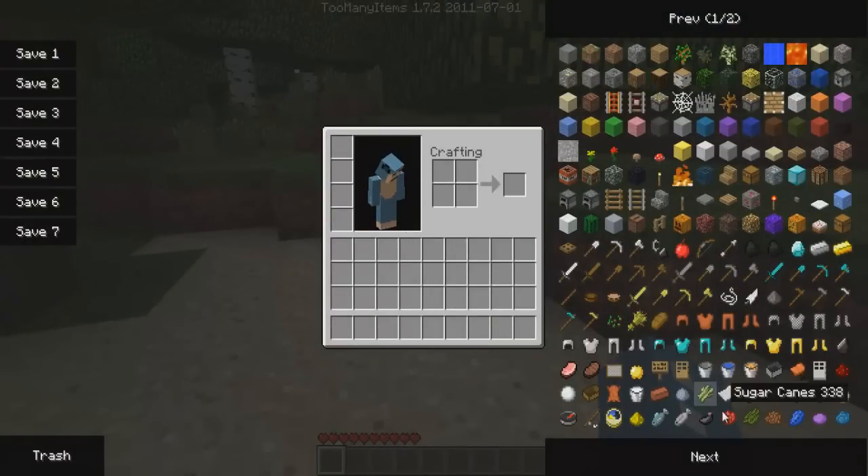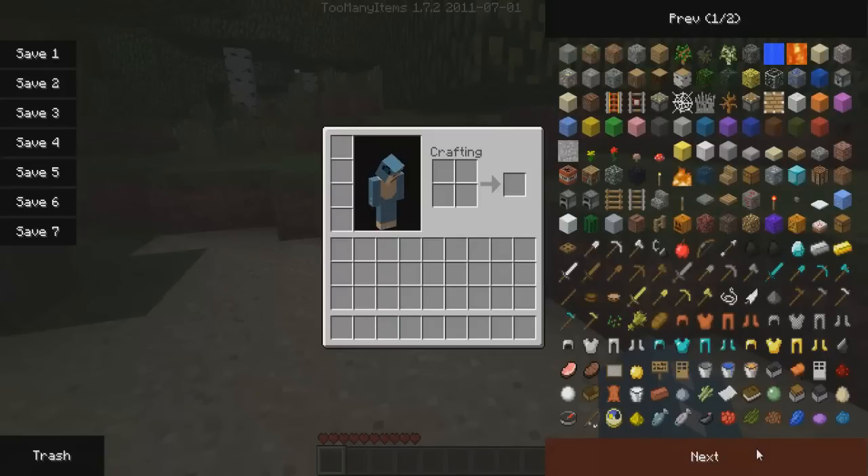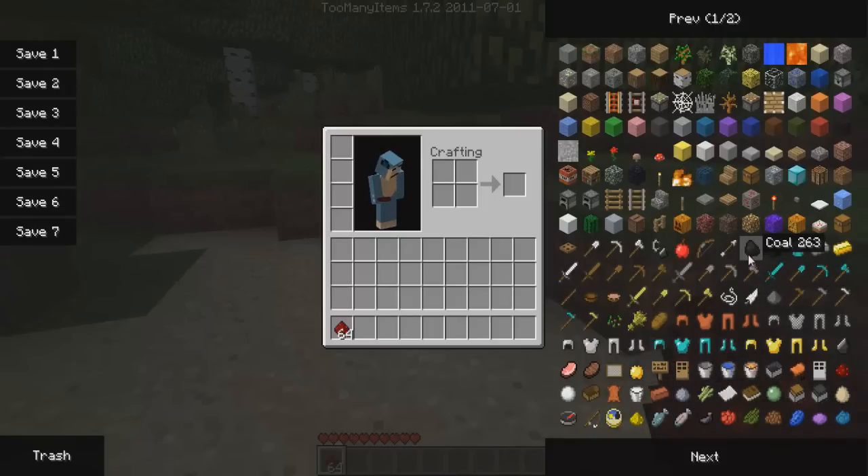I also have this Too Many Items pack, which is kind of needed for this PokeMobs thing, because it's difficult to find certain things. We have here a Pokedex, Rare Candy, and PokeBalls. If you want to build those legitimately, you're actually going to need redstone. That's one of the reasons why I really needed this Too Many Items pack — I really don't want to waste time building this stuff.